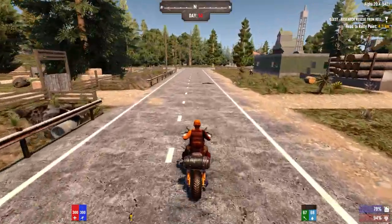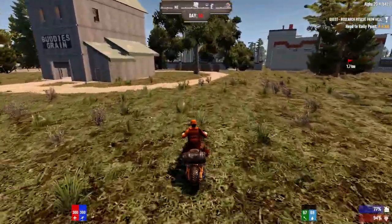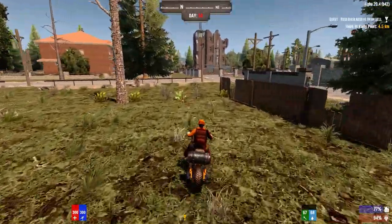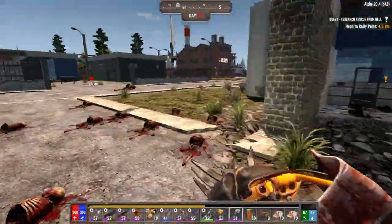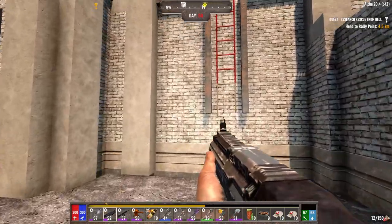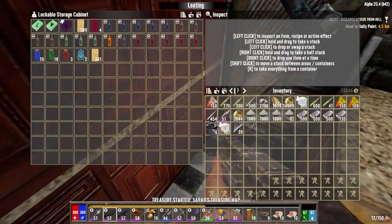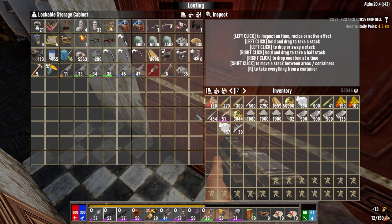I want to make some proper storage for the horde base because those little boxes aren't going to do it. So let's quickly drop some stuff off here. We're going to go right to the horde base after this and make sure that it's up and running. I left a bunch of stuff on the bike. We'll drop ammo in here carefully. Why we have two of these in here I don't know.